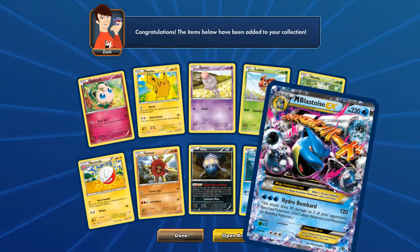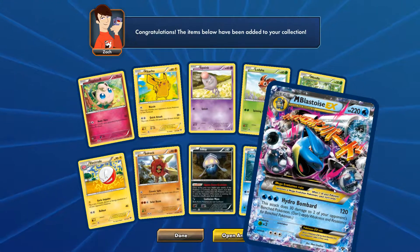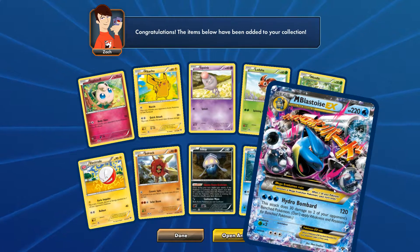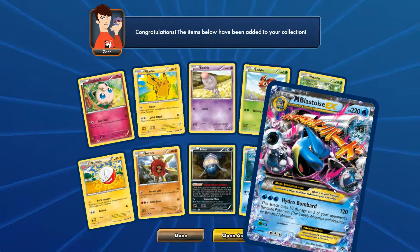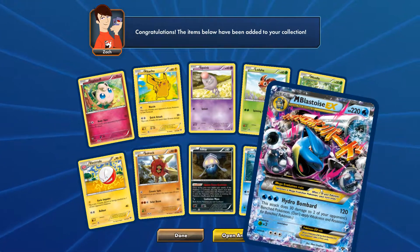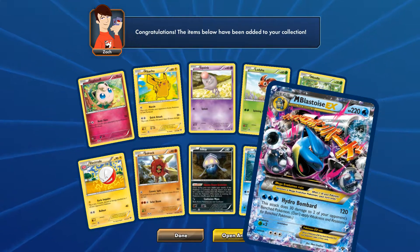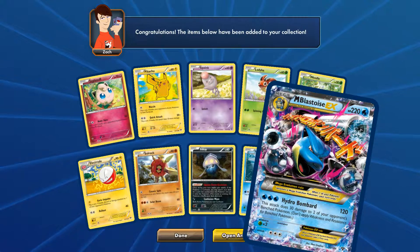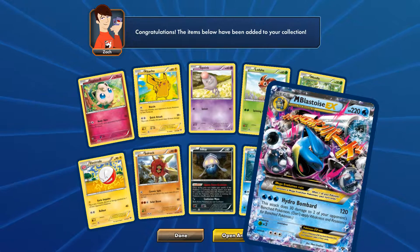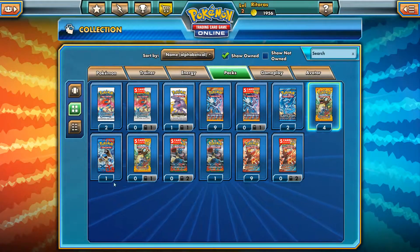Guys, make sure to thumbs up this video for Mega Blastoise — Blastoise is my favorite Pokemon of all time. Everybody liked Charizard and I like Blastoise since day one, so I'm very excited for getting a Mega Blastoise EX even though I don't have the actual Blastoise to evolve into it. Hydro Bombard does 100 or 120 damage, and this attack does 30 damage to two of your opponent's bench Pokemon with just three energy — that's very good. You have to get rid of Mr. Mime first, but still this Blastoise is awesome — that's my favorite card right now.